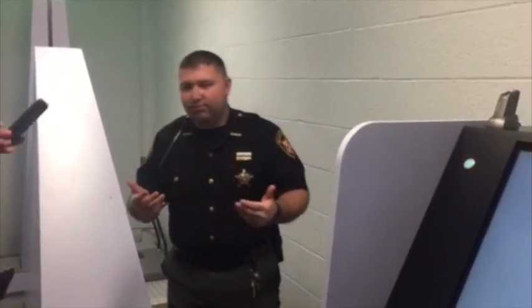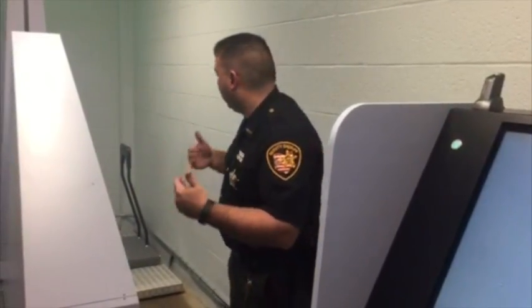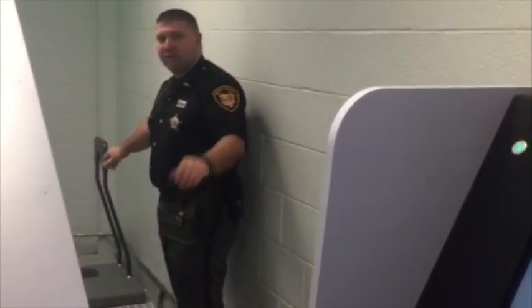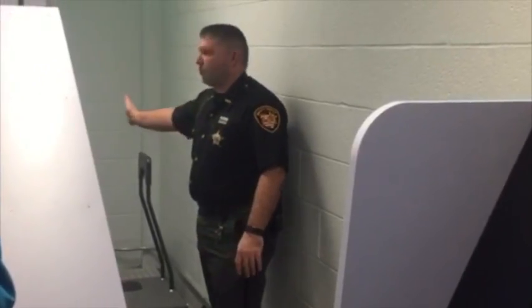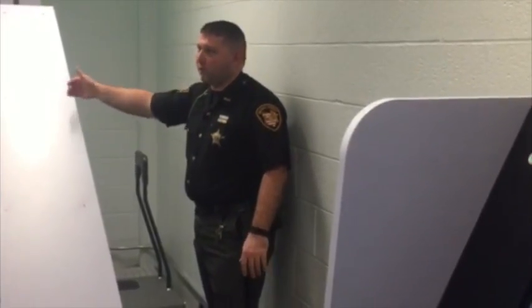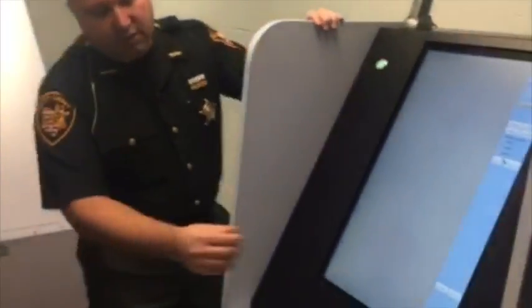When someone comes in, it would be the operator and the person. We would have them come in, they would stand on the black strip of the platform, we input their information, and the platform simply slides from one side to the other and stops. They walk off the other side, the scan is over, and the image would pop up right here on the screen.